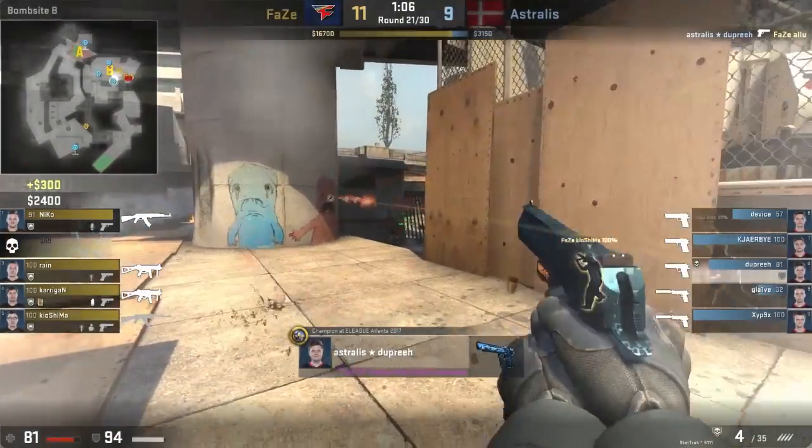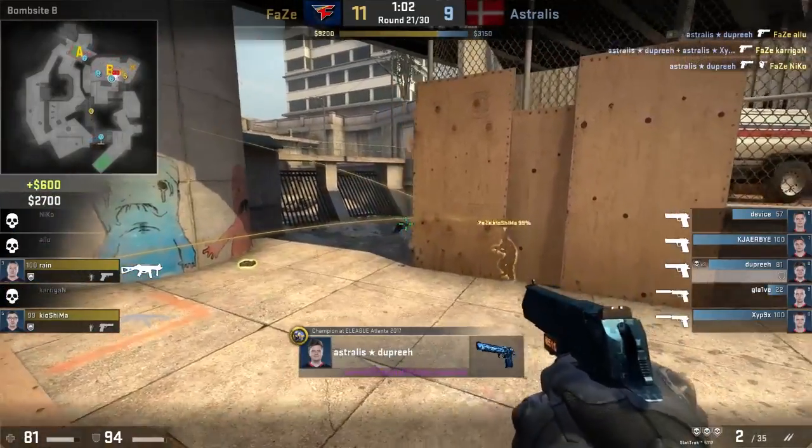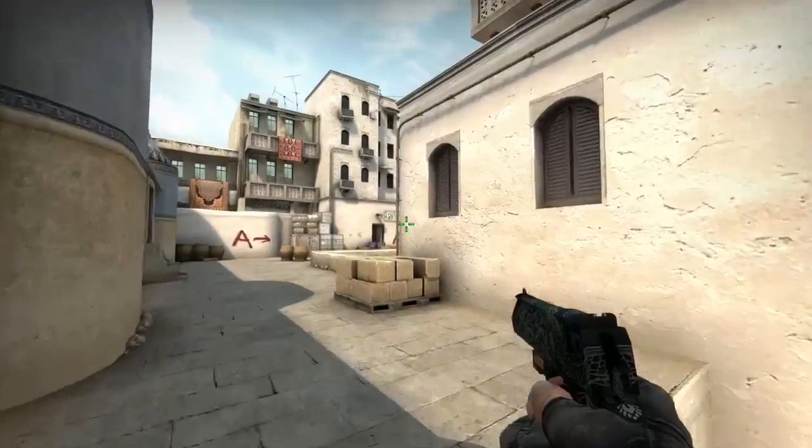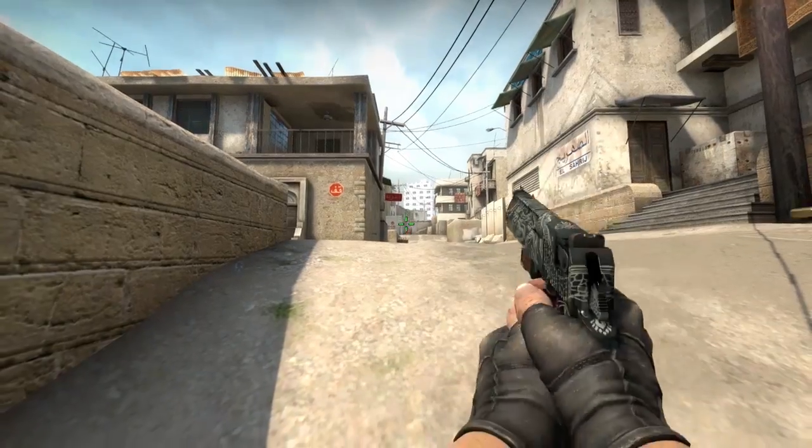Hey FuturePros! The Deagle is one of the most powerful pistols in CSGO. Mastering this hand cannon can win you eco after eco. The Deagle kills with one shot to the head, but when used at extreme ranges this is not the case.